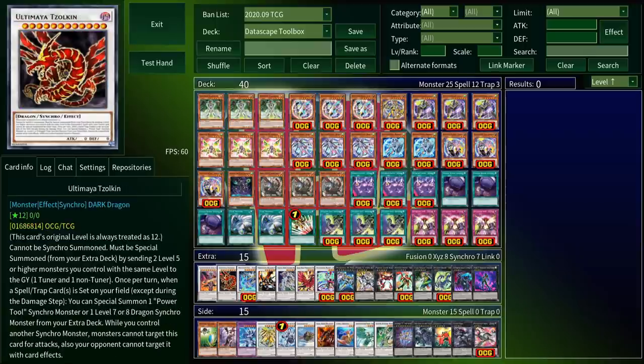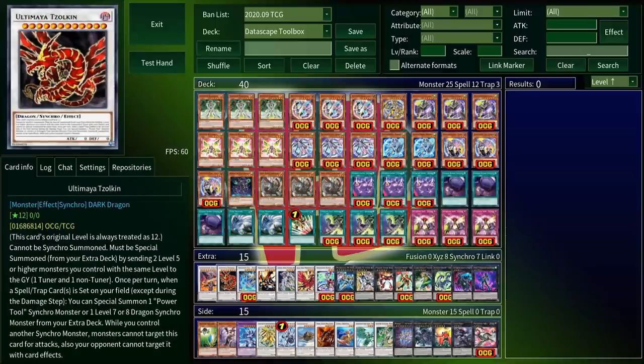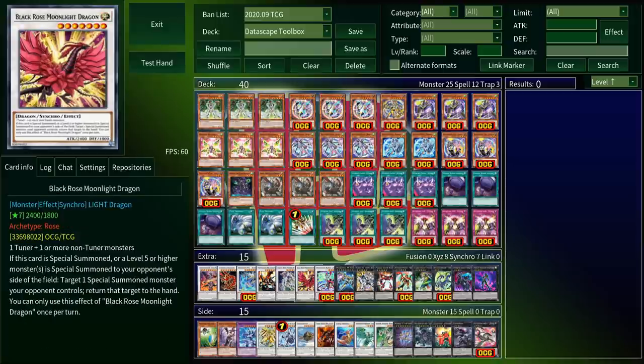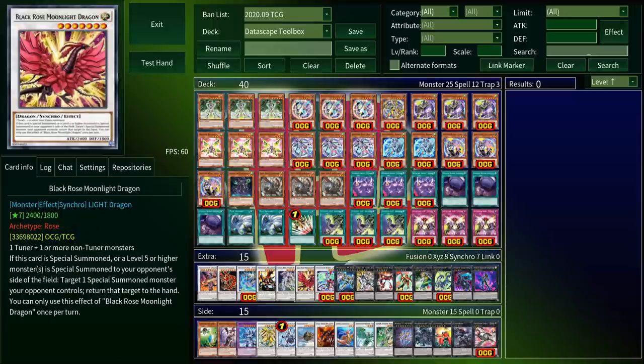Going first, Tzolkin is probably the better level 12. You're almost always searching the trap on your first turn, and if you set a spell or trap while you control this, you can get Crystal Wing or Moonlight for free. Crystal Wing is your first-turn monster negate, and Moonlight is a go-second bounce card that also doubles as a floodgate against decks that play a lot of high-level monsters.